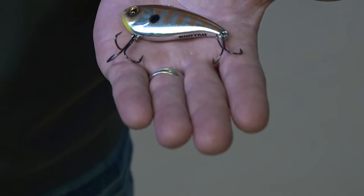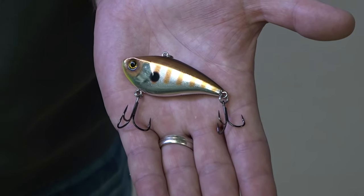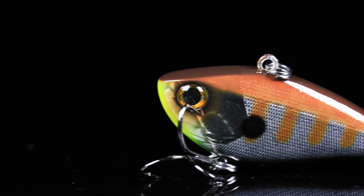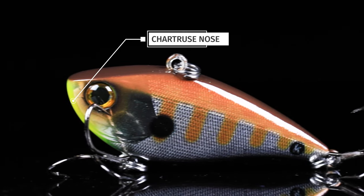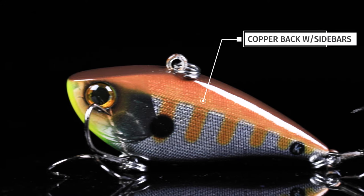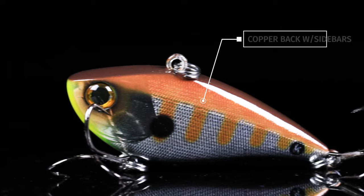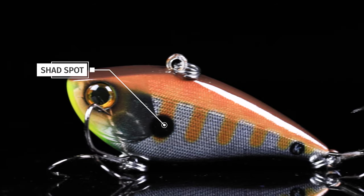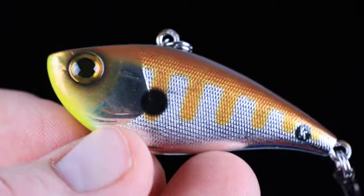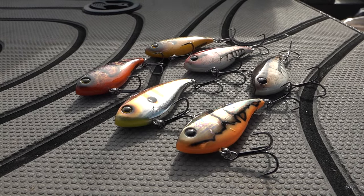I'd love to say we saved the best for last, but I think we might have with this color right here — Bulletproof Gill. This color is gonna kill it in high-pressure lakes like Fork, anywhere you've got clear to stained water and sunny skies. Pick this one up — you've got a really cool chartreuse pattern, a nice chrome finish on the side, and a killer copper pattern on the back. It's gonna mimic a perch or a shad — either one, it doesn't matter. This is Bulletproof Gill.